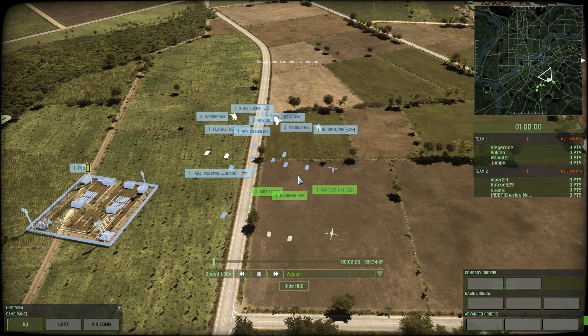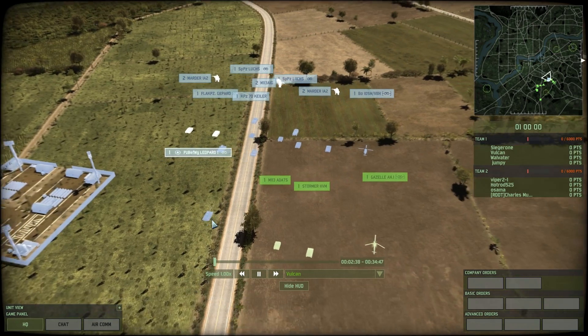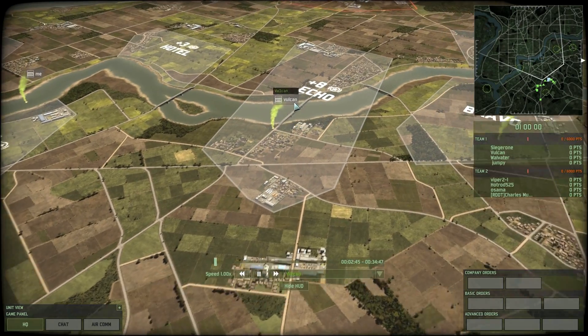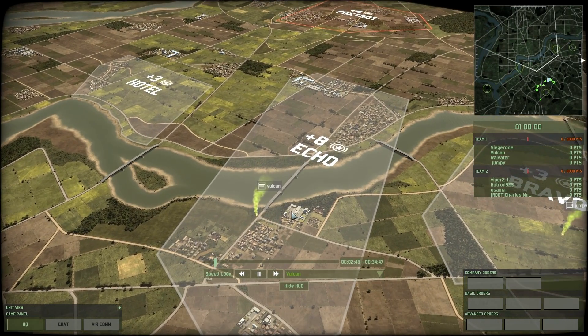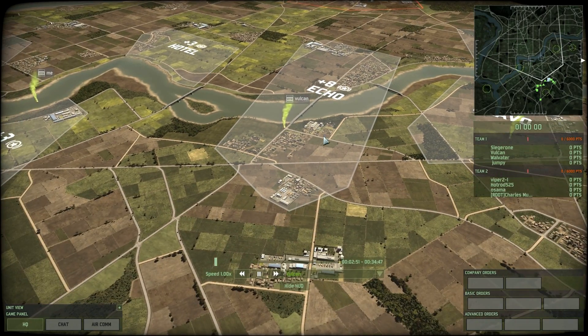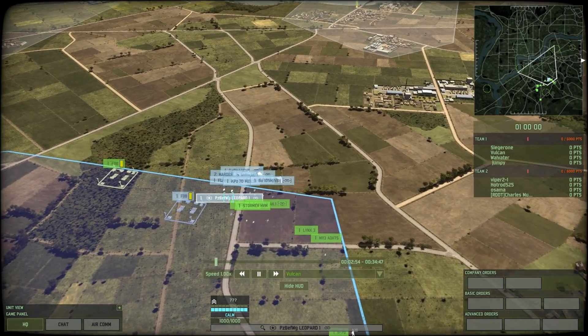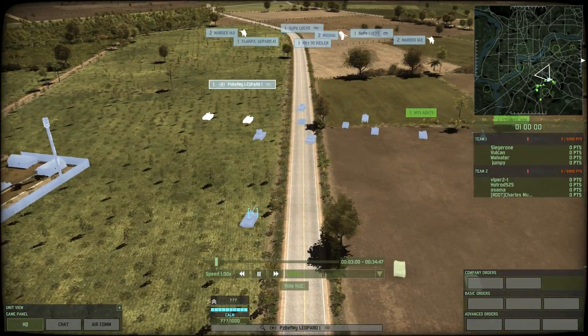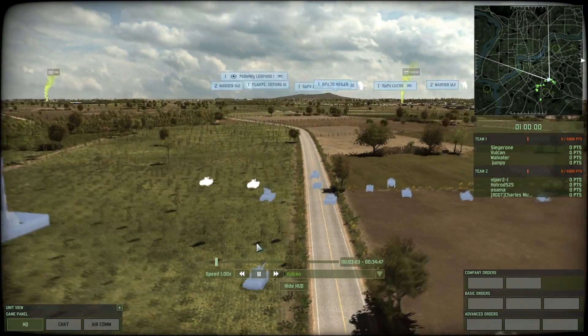Something I haven't mentioned before is that you can delete your command vehicle at the start if you place another command vehicle in its place. At the start of this game I had an Iltis Kado, which is an unarmored command jeep, but I also have a Leopard 1 command tank on my deck. I wanted to bring that in instead because I was going to be contesting Echo, which requires a command vehicle that can survive a bombing strike. That's why I replaced the Iltis with a Leopard 1 command.